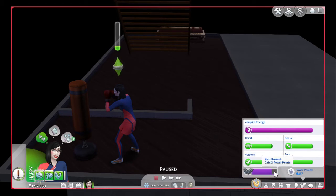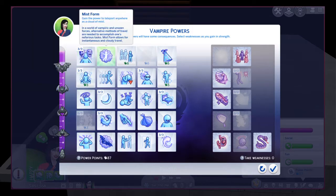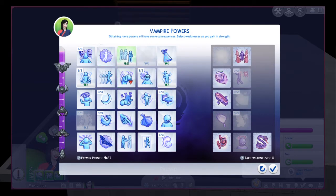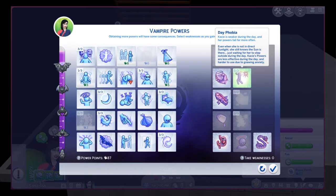There is a ranking system. I'm going to show you in the vampire powers tab. You get this whole new cool system. I love this menu, because not only is it so well balanced, but as you grow in power, you also have to take weaknesses.